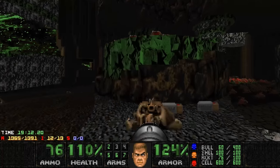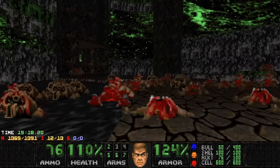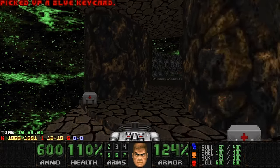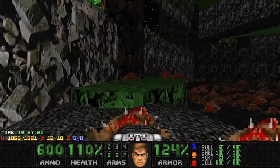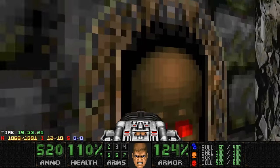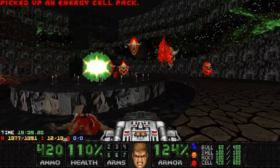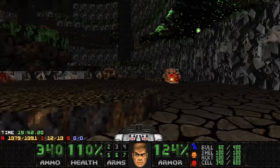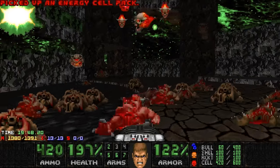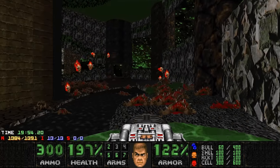And dead. Alright. Put the amount of health and armor for the next fight. I think I got this. Here's the blue keycard. Now we're going to face a huge group of pain elementals again, but we can just pre-fire like two BFG shots like this, rush them, and hopefully just kill them all very, very quickly. Got another group — not as big, but still gotta be quick. There's one more left. Yep, there he is.